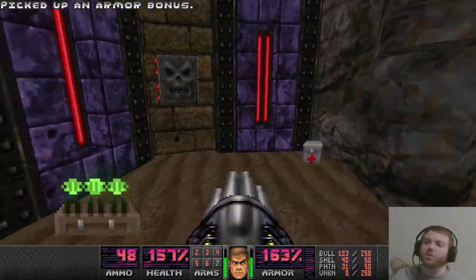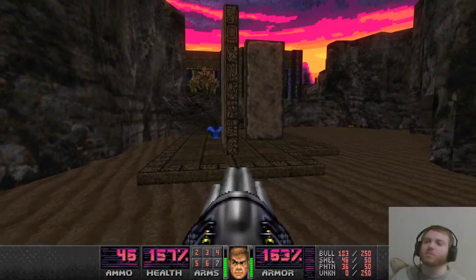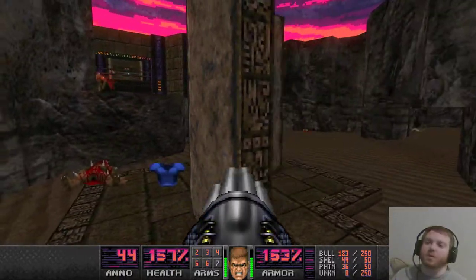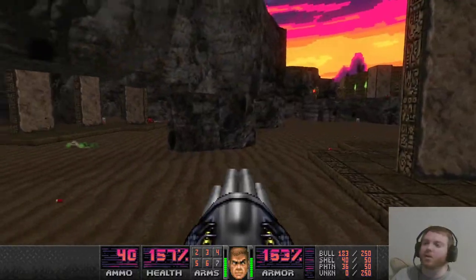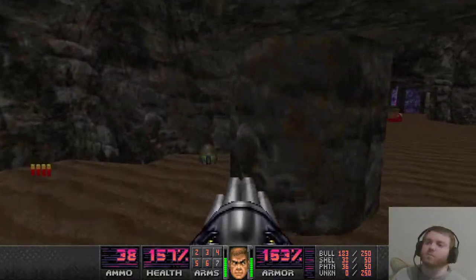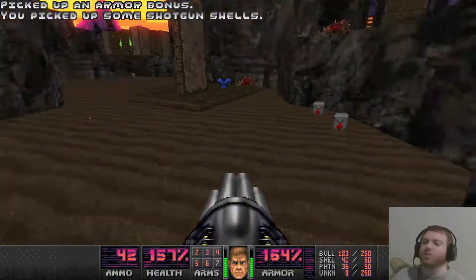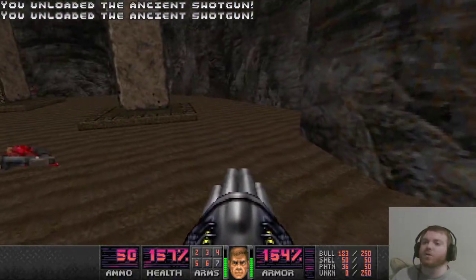Yeah, we're getting the red key first and this is where you actually use the red key. Grab the rockets. Ignore the switch for now though. Unless you desperately need it, I recommend saving that blue armor because maybe you can enter the next map with it, or maybe you'll need it later. I'm gonna save it for now. I'm just gonna grab some of this stuff on the floor — some health right there, that's pretty good.